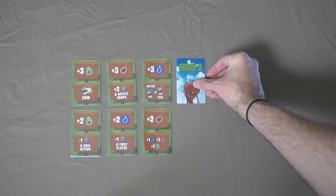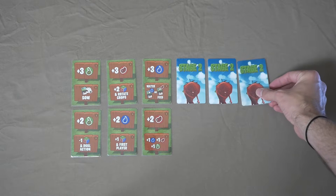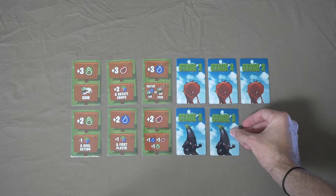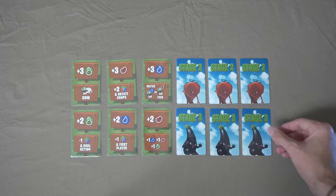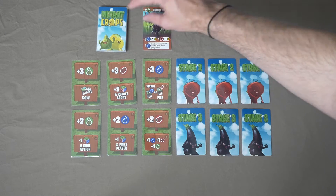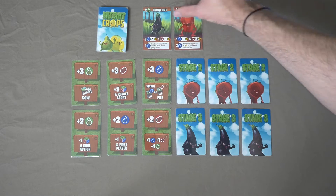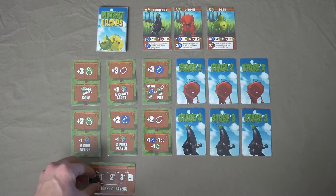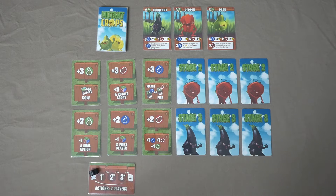Take your stage 2 cards and place them face down beside your stage 1 cards. Then take your stage 3 cards and place them face down underneath your stage 2 cards. Then take your shuffled crop deck and place it face down above your stage cards, revealing 3 or 4 crop cards depending on the number of players. Place the action card beneath the stage cards with the black farmer meeples on it.